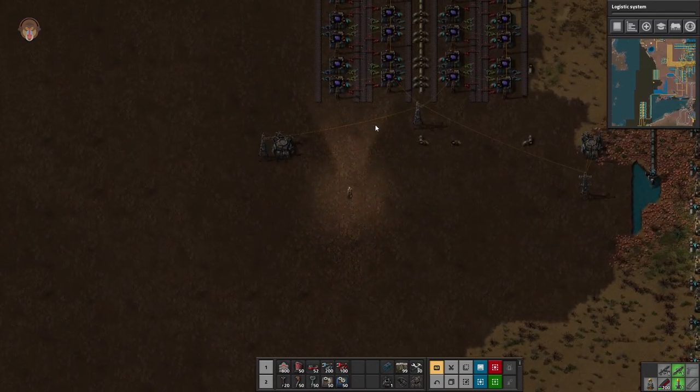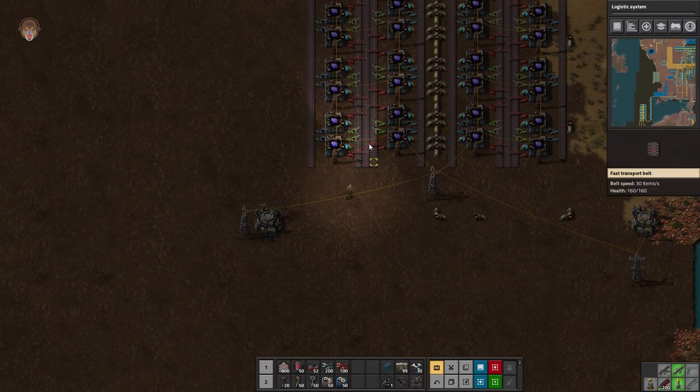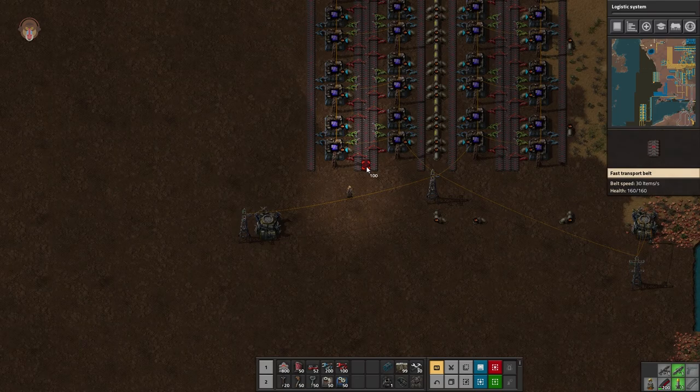We can try different ways — we can split it up with green on the outside and red in the center.